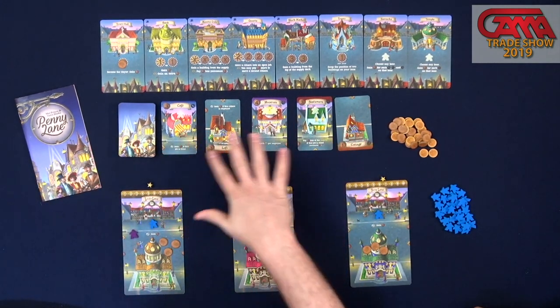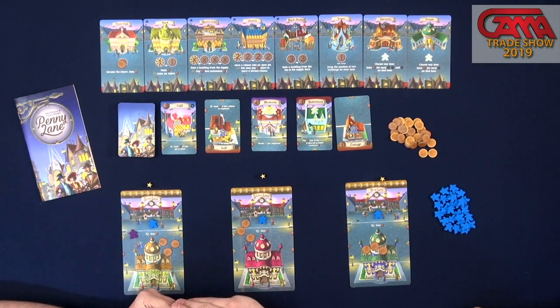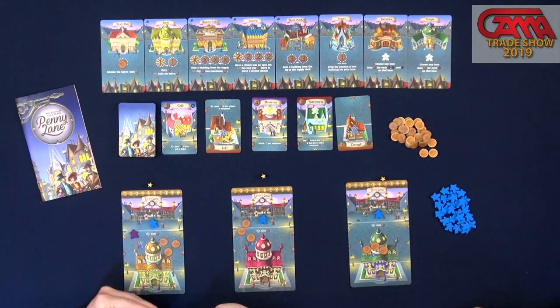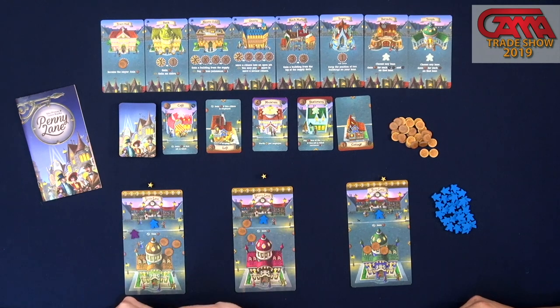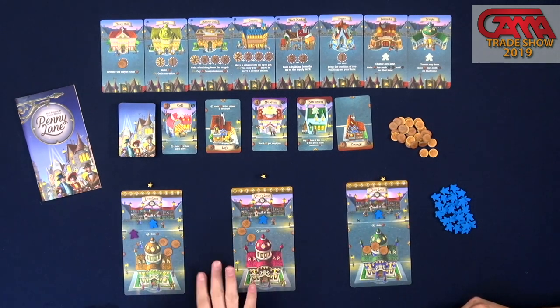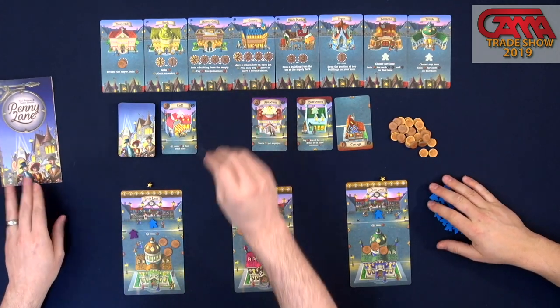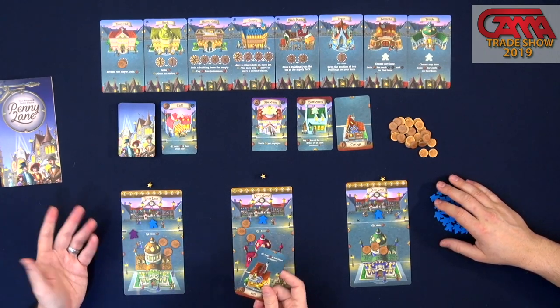Some of these buildings out here are what you're going to be trying to add to your lane. You're trying to make the most beautiful lane in the neighborhood. So you're going to be collecting these various different cards using a few different locations, such as the Mason's Guild, where you'll actually pay the cost that's on the cards. There are four different types of cards in the game: residential ones go on the bottom part of your lane, and the other three types go on the top. There's a bit of a tableau building element where you match various links.